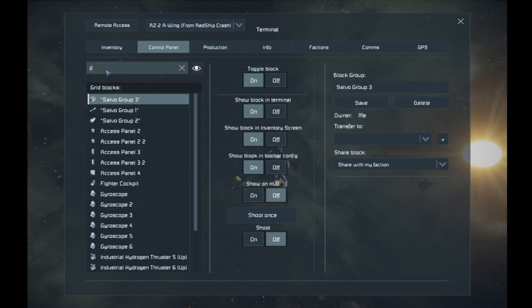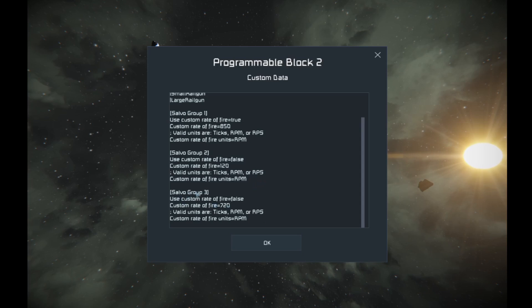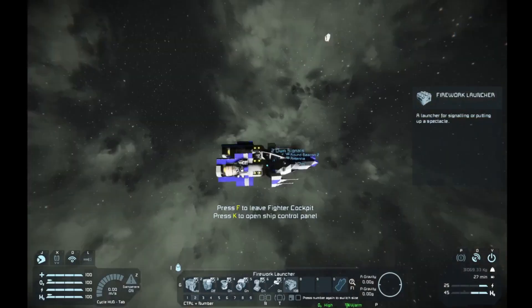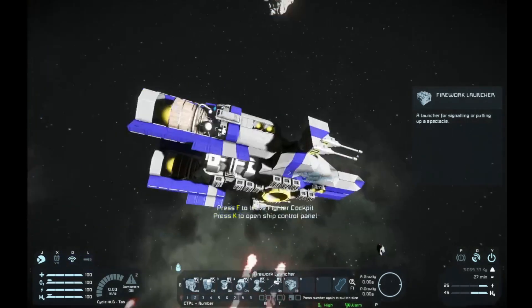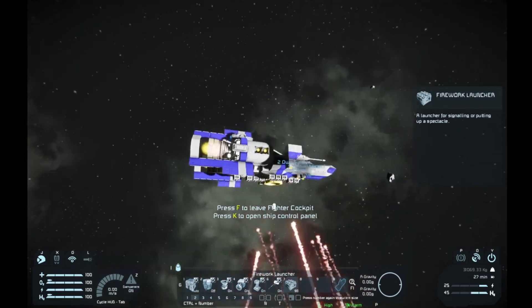We are now going to go back to the programmable block, go into custom data, and we can see salvo group three has been added. We are going to set this to true, and in the spirit of the fire rate here, we're going to knock this down to about 550. When I push this button, it comes off in a series of bursts — you can see every single one of them unloading at the same time, and you can keep a constant stream of them going.